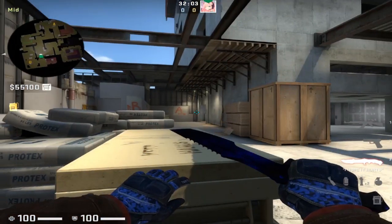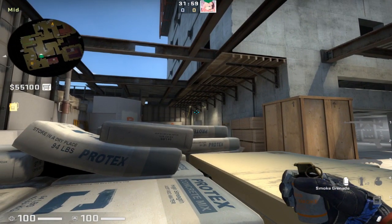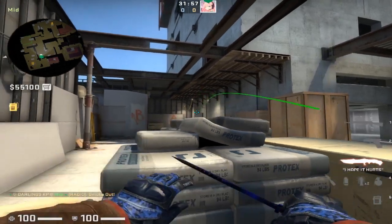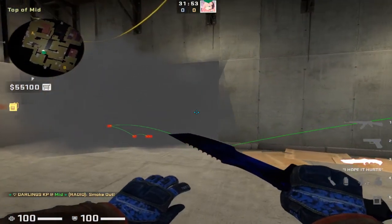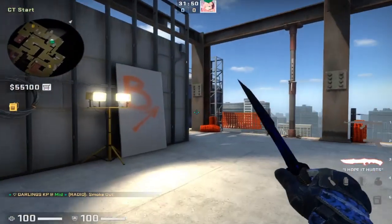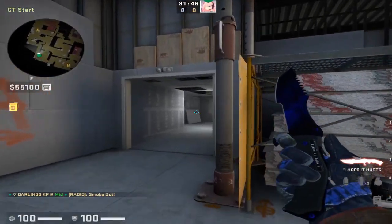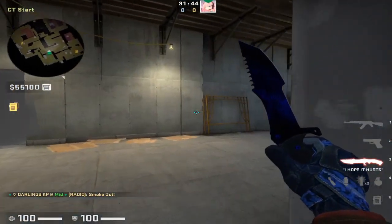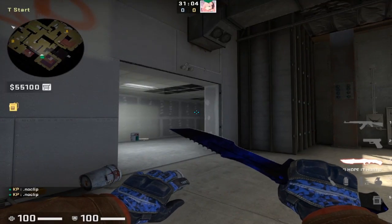For the mid-to-B smoke, I don't find it very practical since you're very exposed while throwing it, but if you want to know it: place yourself in the corner of sandbags, look at this pillar and left-click throw. That smokes off the mid-to-B entrance and lets your team wrap through CT. I just don't like it because you can be shot from so many different places. That's going to do it for smokes on the T side.